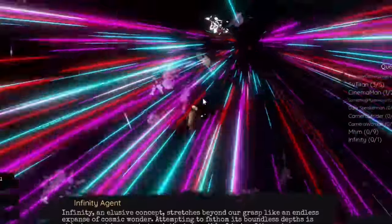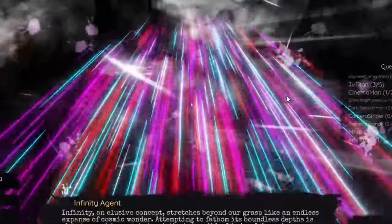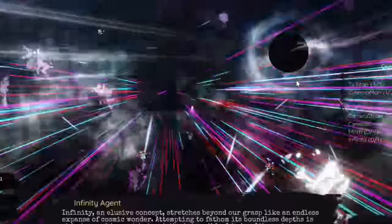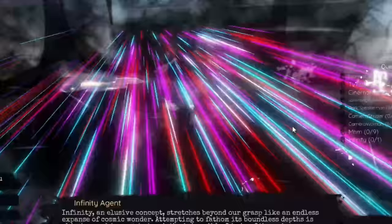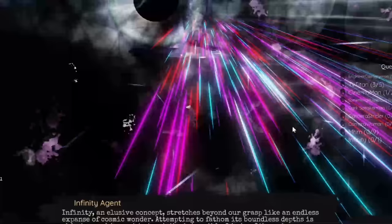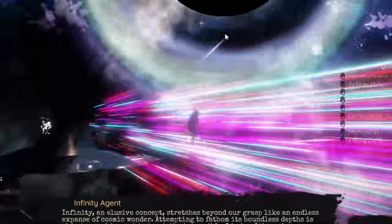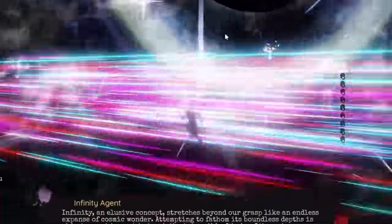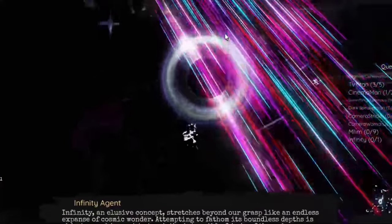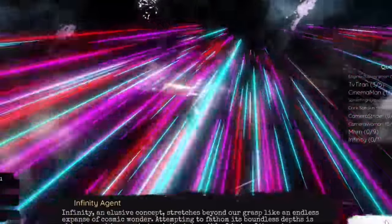There we go — we are doing it, as you can see. Now what you want to do is jump into the core. There's a core here, but right now this area might be busy. Once you jump into the core, you will go ahead and get yourself the Infinity Agent morph.